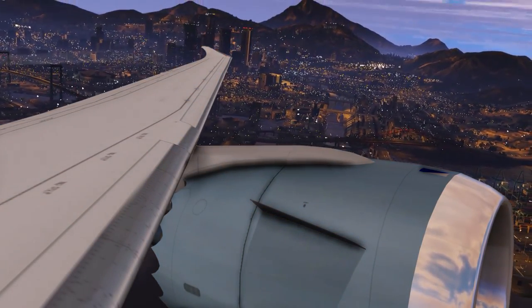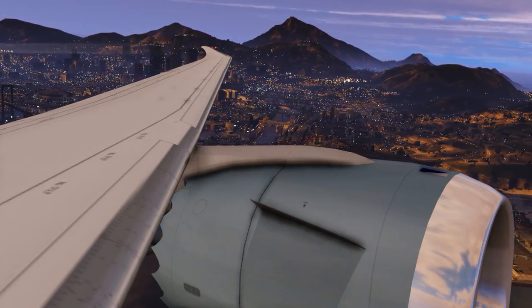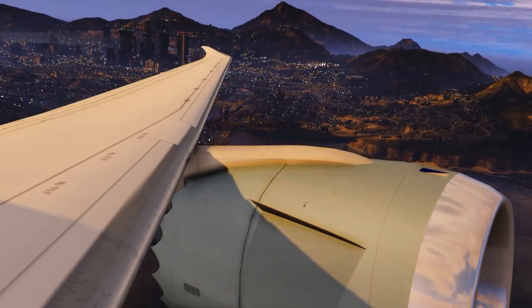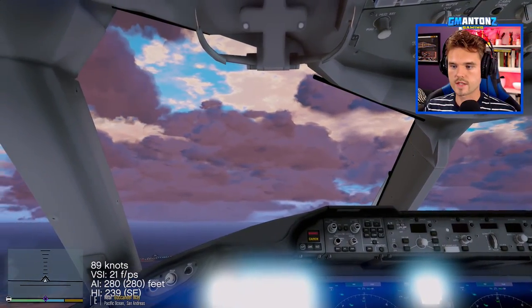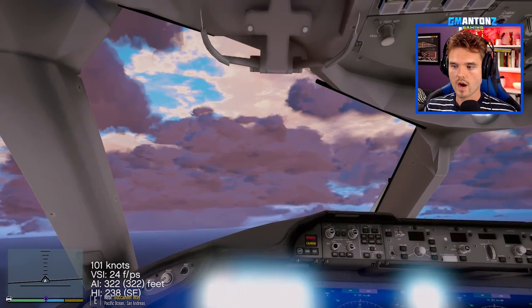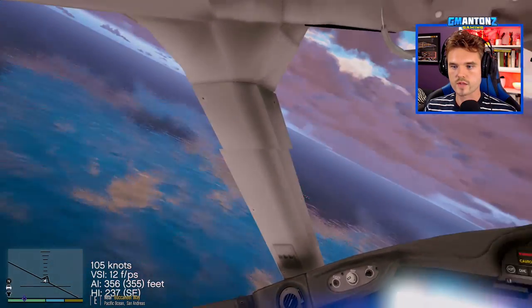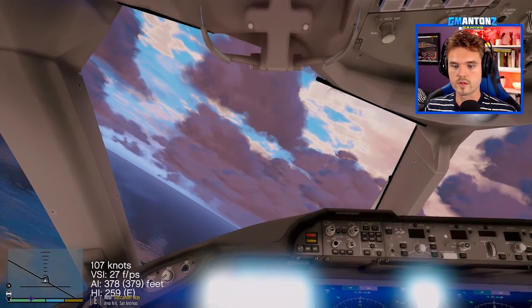Los Santos Departure, Air Canada 792 with you off runway 12L, coming up to 2,000 for 5,000. Air Canada 792, radar identified, climb 10,000. Turn left heading 070, direct Saber on course. Turn left heading 070, direct Saber on course and climb 10,000, Air Canada 792. All right, we're going to start our turn now to the left, heading 070. Looks like they're going to take us right over the city, so we'll get some beautiful city views, and we're going to continue our climb to 10,000 feet.